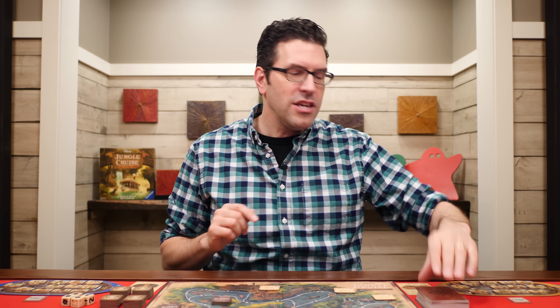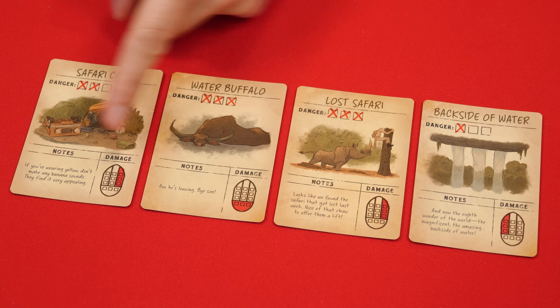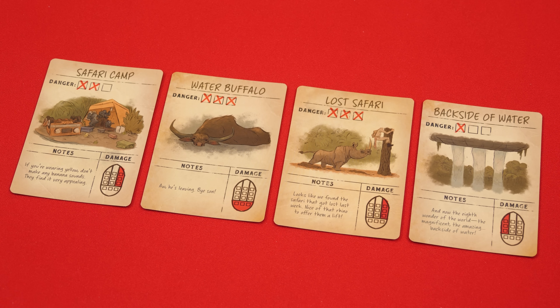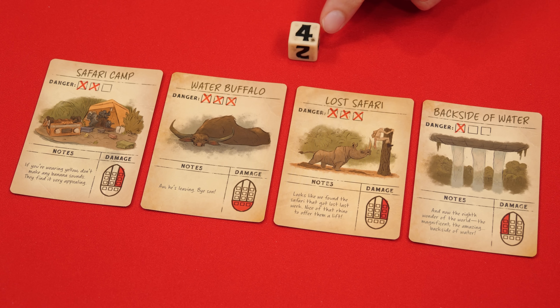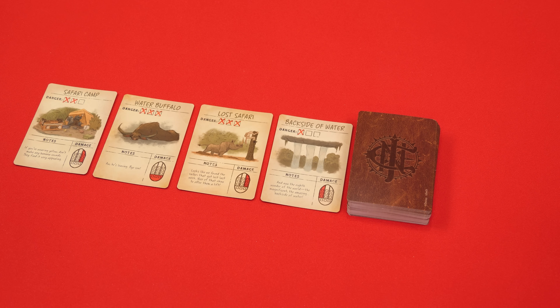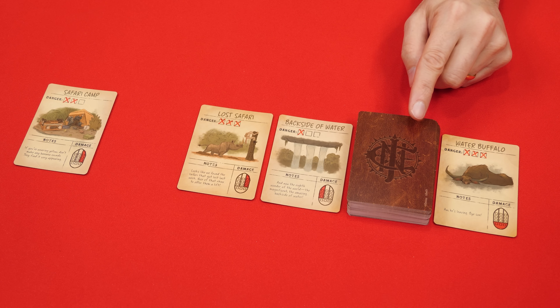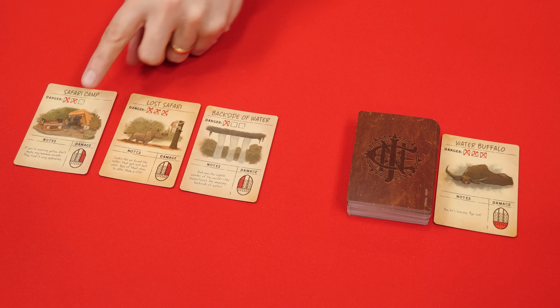After moving, you check encounters in a step called navigating the river. You reveal four navigation cards from the top of the deck — always four, regardless of how many spaces you traveled. At the bottom of each is a joke you can read to the table. You then encounter as many cards as the number of spaces you actually moved, picking which ones to resolve and ignoring the rest. Cards you chose not to encounter go to the face-up discard pile.